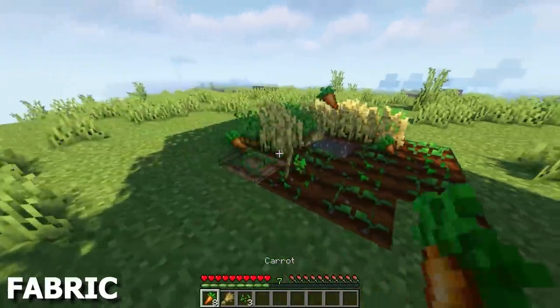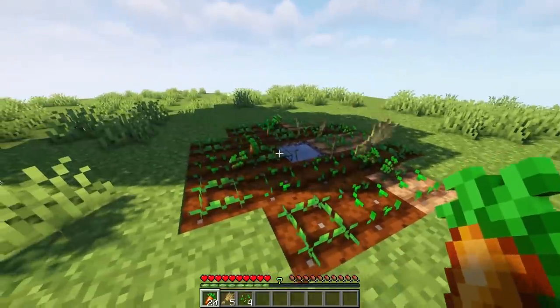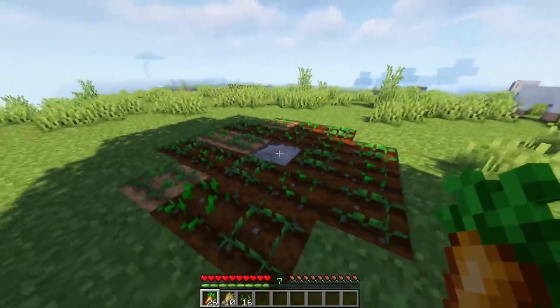Simpler Harvest is a small mod which allows right-click harvesting. When a crop is fully grown, you can simply right-click to harvest it, while automatically replanting any seeds.